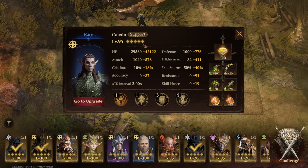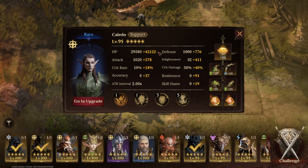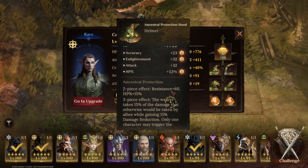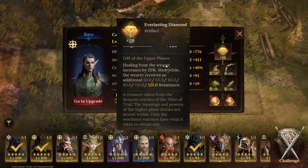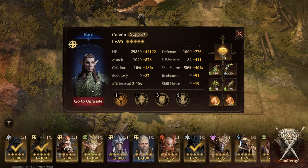For my healer I'm using Kaleido, the radiance rare. Kaleido is a really good option for healing, but they are a melee hero so you need to be up close — they heal in a relatively decent-sized radius around them. The healing is scaled on max HP and Enlightenment, so you want a good amount of Enlightenment in your build. I've got mine with solid defensive stats and the Ancestral Protection set, which reduces damage everyone else takes by 15%. Kaleido takes that damage instead but also gains a 15% damage reduction. The artifact I'm using is the Everlasting Diamond for the huge Enlightenment boost and 25% increased healing — you can get this by finishing the Pillar of Trials in season two.